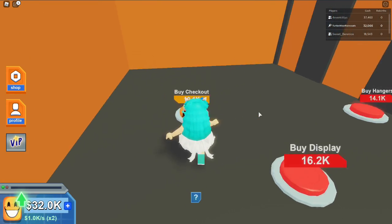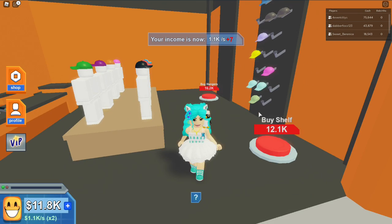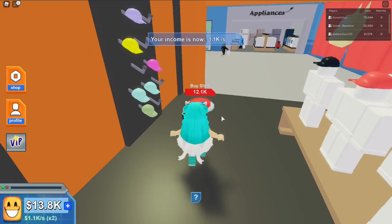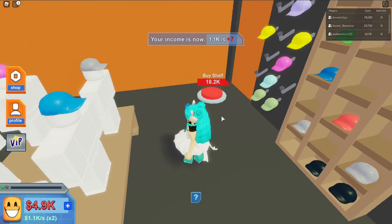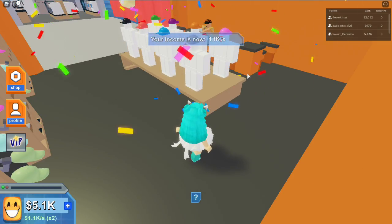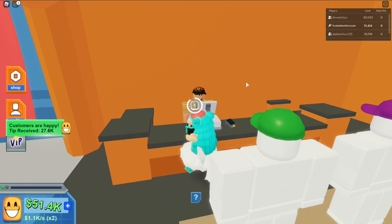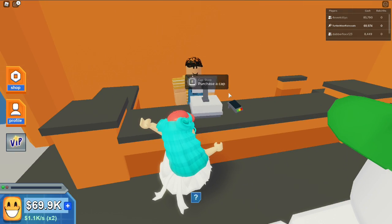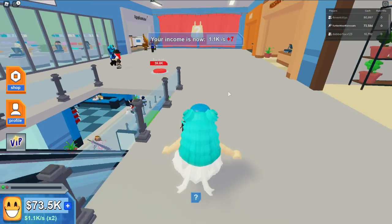Let's buy the checkout first, then the displays and hangers. This outfit looks so nice on me! Got more hangers and shelving. The store looks a bit empty on one side but okay — can I get a cap? I wanted the lighter color but I'll stick with the blue.